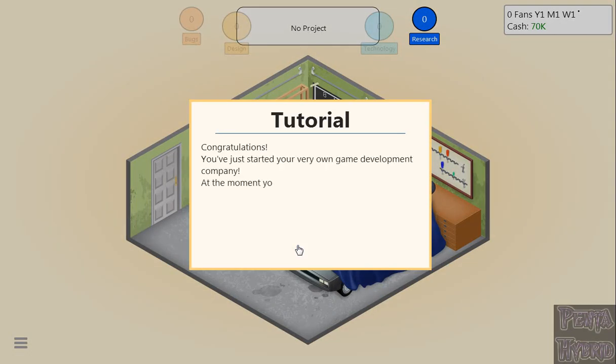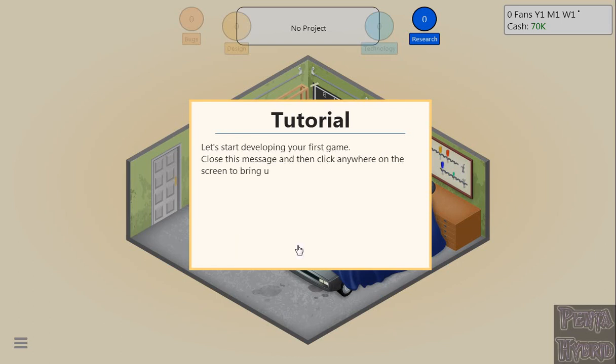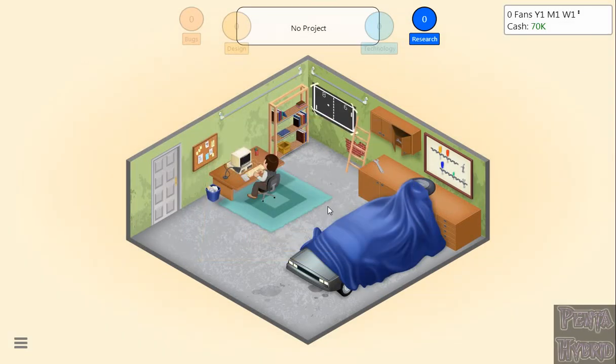Congratulations! You've just started your very own game development company. At the moment, your office is in a garage and you are the only employee. But don't worry — many successful businesses have started this way. Let's start developing your first game. Close this message and click anywhere on the screen to bring up the action menu. Up here we have our zero fans — that's our fan counter — and it's Year 1, Month 1, Week 1.